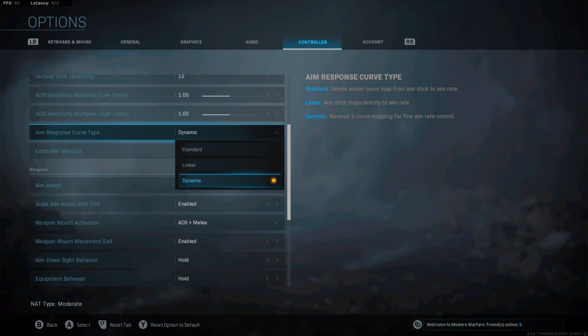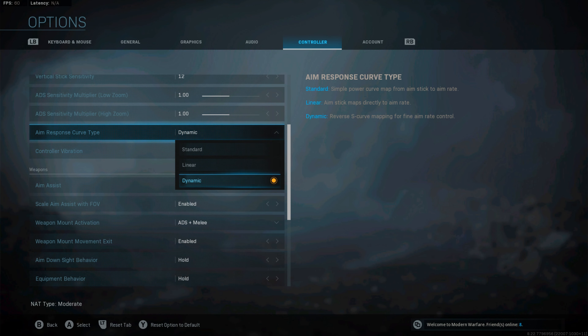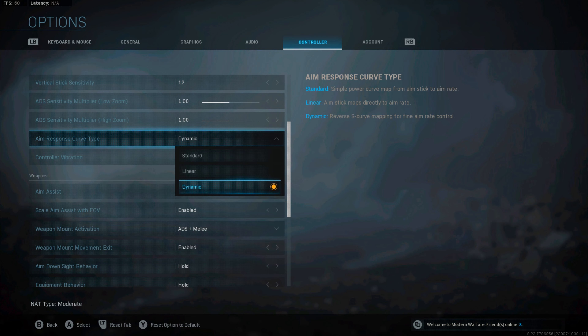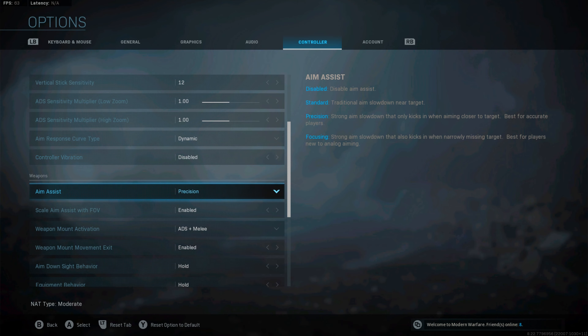For aim response curve type, I use dynamic. It's just personal preference between linear and dynamic — I tried both out and I just like dynamic the best. It just feels better for me. Control location — obviously that's all personal.